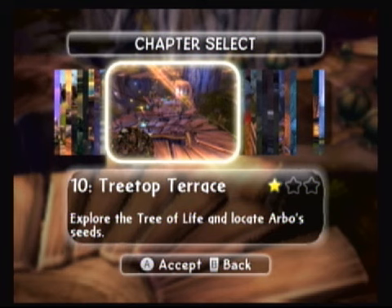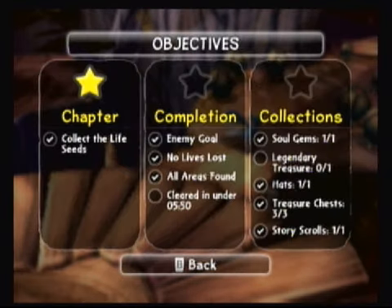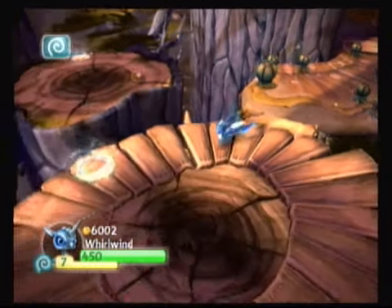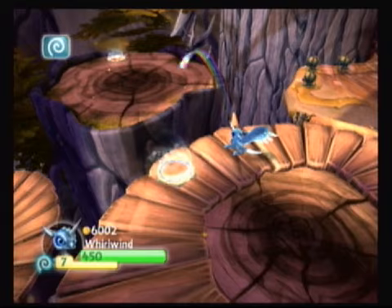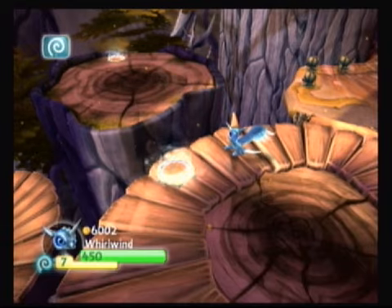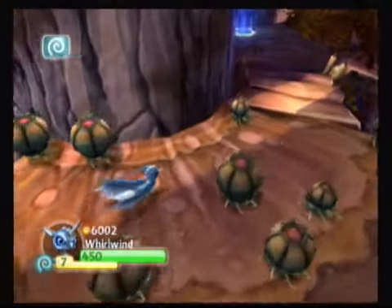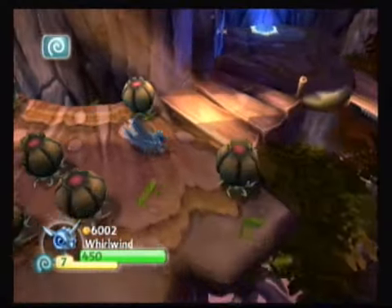Hey everybody, one of Wiisdom here. We are in chapter ten Treetop Terrace. You can see in our objectives what we missed is the legendary treasure. I'm going to show you where that's at. When you come off this platform with a teleporter, there was a treasure chest over there where the rainbow egg went. When you come down here you've got a couple of drill enemies and a life spell punk when you clear them.